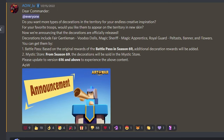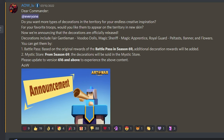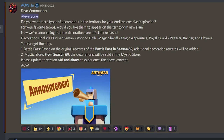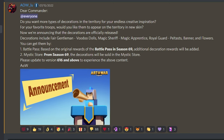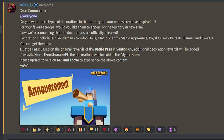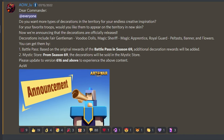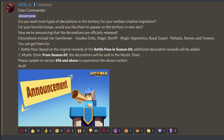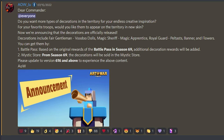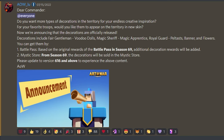Dear Commander, do you want more types of decorations in the territory for your endless creative inspiration? For your favorite troops, would you like them to appear on the territory in a new skin? Now we're announcing that the decorations are officially released. Decorations include Fair Gentlemen, Voodoo Dolls, Magic Sheriff, Magic Apprentices, Royal Guard, Peltist, Banner, and Flowers. You can get them by spending money on the game on the Battle Pass in Season 69 — very nice — or in the Mystic Store with gems.